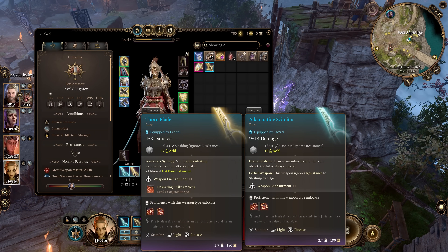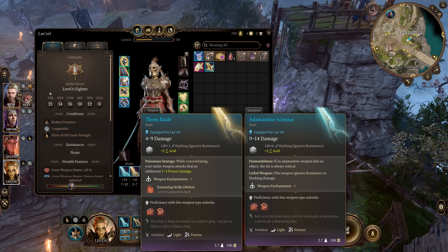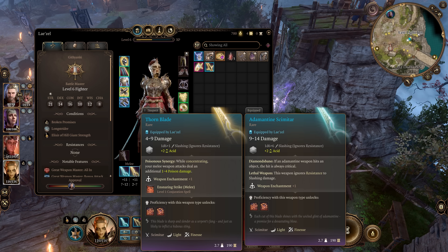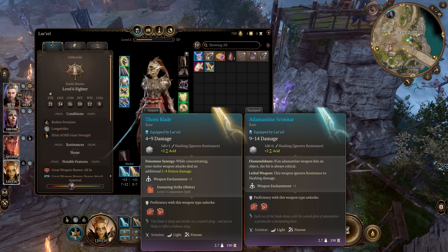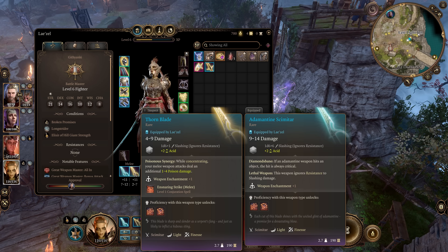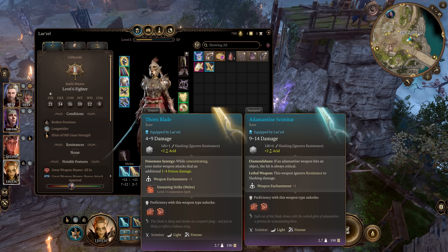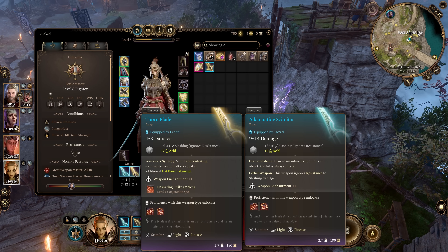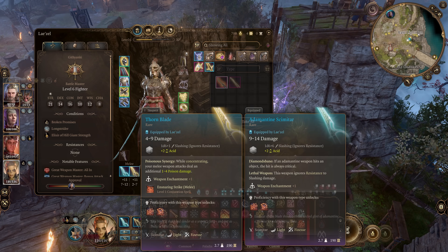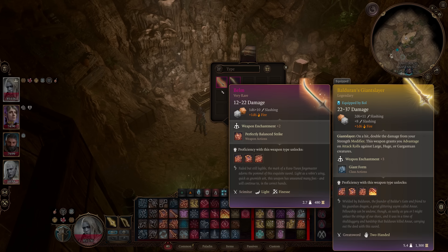Next up is a hidden weapon that makes dual wielding amazing. The Adamantine Scimitar causes both your melee weapons to ignore resistance to slashing damage. Often overlooked because of the other Adamantine options, this scimitar has a passive feature called Lethal Weapon — what it doesn't say is that it also applies to the other weapon you're holding. So pairing it with another great weapon like Belm in your off-hand can deal a ton of slashing damage.